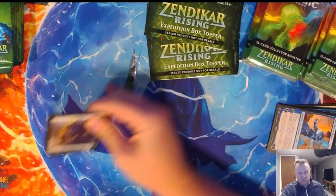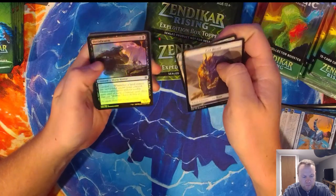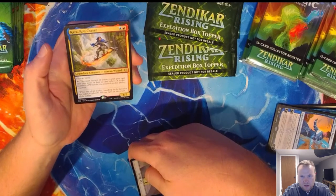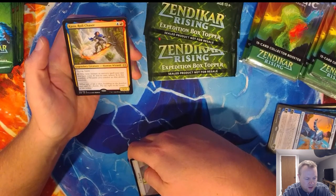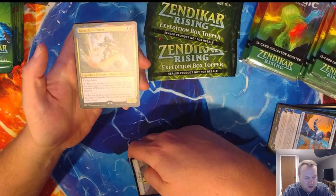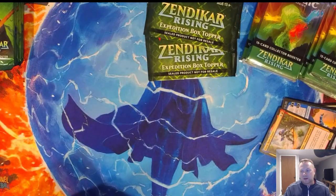Maybe about halfway through the box now. Hopefully I haven't bored you guys. I know you're all here for the collector's box, but the longer the stream, the more advertising money I get. We got a Dreadworm — bad teeth, foil there. And Kaza, Royal Chaser. I think this is a pretty good Izzet card — I play Izzet in Commander. Flying Haste, one-two. Tap it — the next instant or sorcery card you cast this turn costs X less, where X is the number of wizards you control. Okay, that's actually hot garbage.